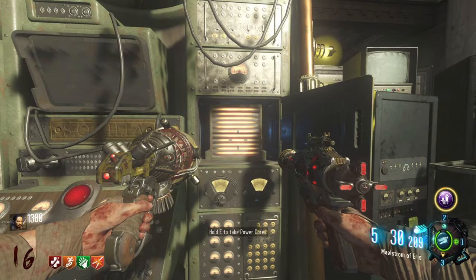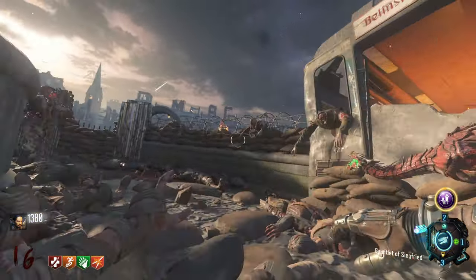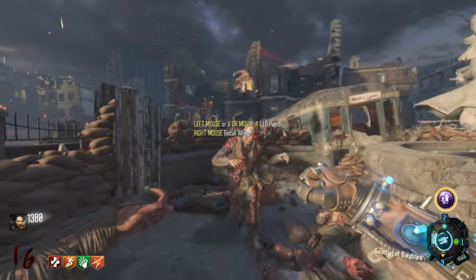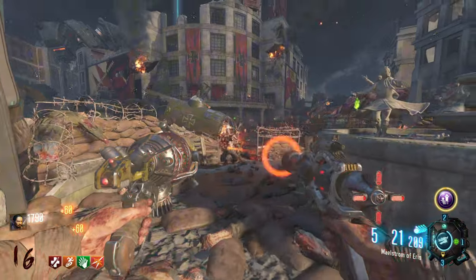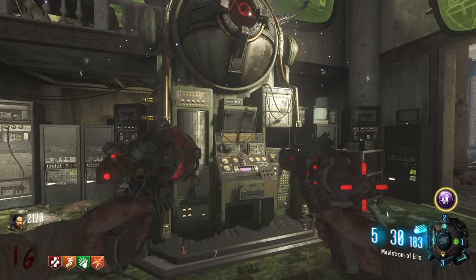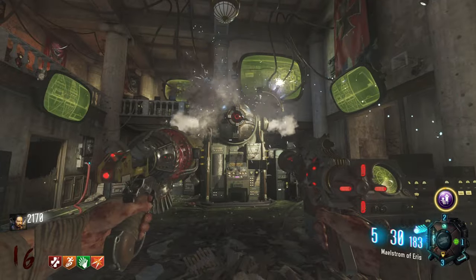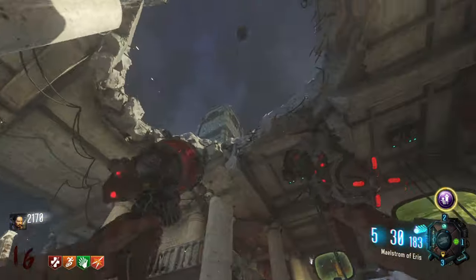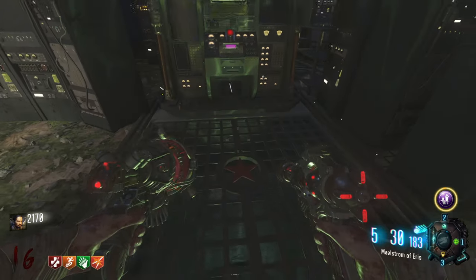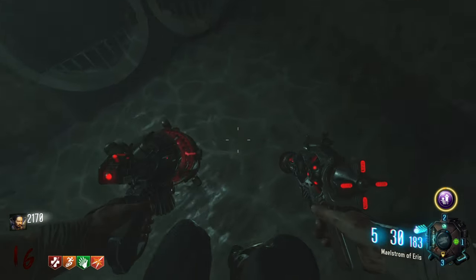Now the last thing you need to do is grab the power core from Sophia and take it to spawn, use your gauntlet of Siegfried, and let Whelp fly the battery all the way over to Nikolai. Once Nikolai gives you a quote letting you know it's time, Sophia will start to freak out when you go back to the dragon command, and she'll comedically fly off into space.